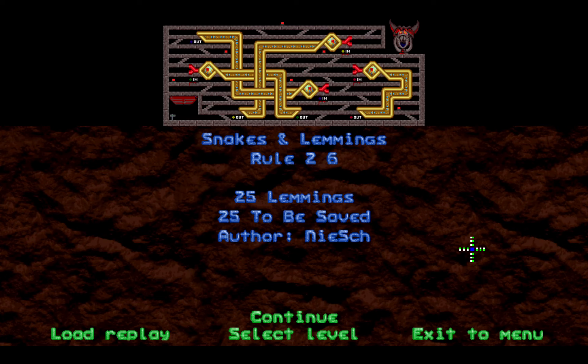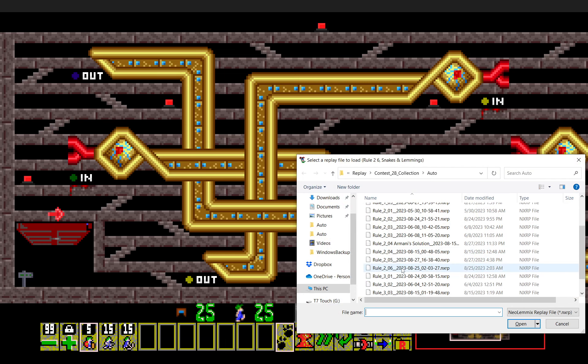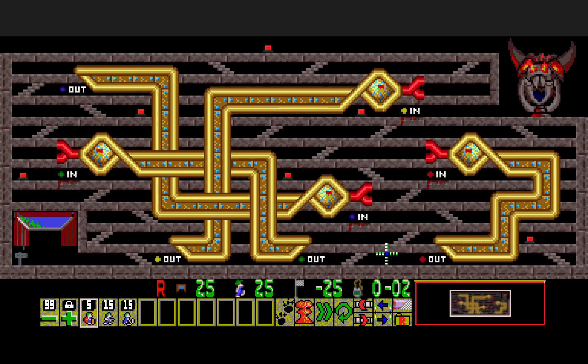Alright, and then the final Route 2 level — Route 2-6, 'Snakes and Lemmings,' by Niesch. Yes, this is the other snake level I was referring to earlier in the video. There are several buttons we need to get to here and a lot of teleporters as well. They're all color-coded so that you know which teleporter leads to which receiver. I don't know if these are teleporters in the Circus L2 Tau set — at least I have not seen it in action, due to the animation when the lemming hits the trigger.